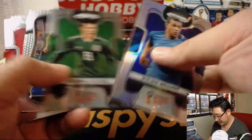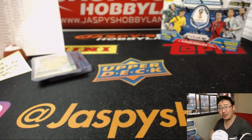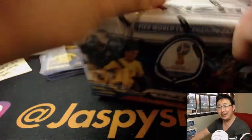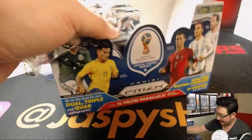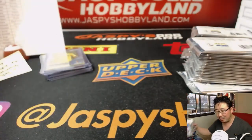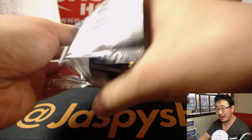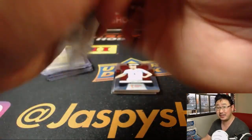I don't see the auto — there's no auto in this one either. I think it'd be impossible to go through a whole case without an auto, although some of those parallels we're getting are probably worth more than some random player's autograph. This is our sixth box — five boxes, no autographs, ladies and gentlemen. They must all be in the second half. Pick your teams in the second half, folks.